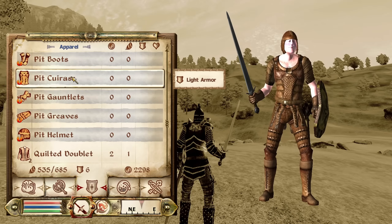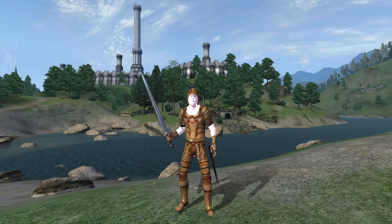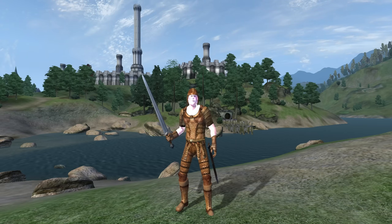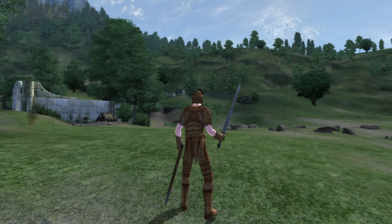Next we have the Pit Armor Set. The Pit Armor Set can only be acquired through the testing hall of the game. These were likely meant to be an apparel option for the arena. It is a light armor set. The boots, cuirass, gauntlets, greaves, and helmet all have an armor rating of 0, no enchantments, as well as a value of 0 gold.